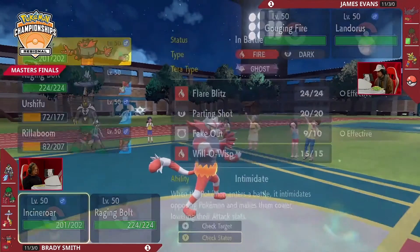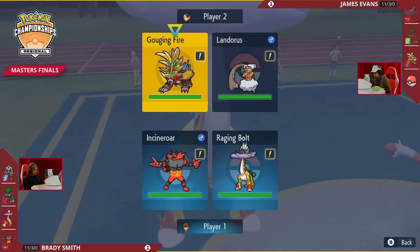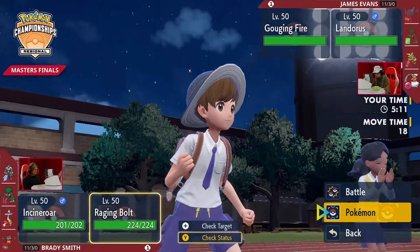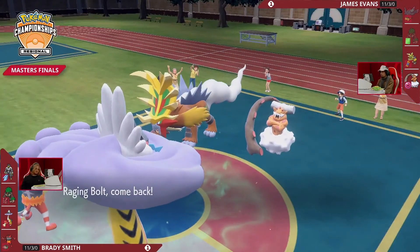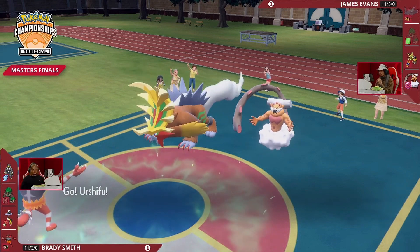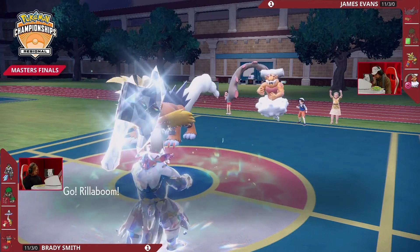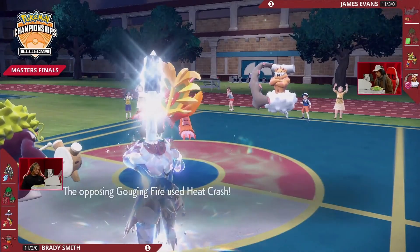It's Landorus-Incarnate and Gouging Fire left for James — two of the most important Pokémon. Gouging Fire has come so close so many times with multiple second-place finishes at regionals this season. Looking at Landorus and the ways it could pressure Raging Bolt — if left unchecked it can be an issue, but it's a Raging Bolt that cannot protect this turn. Raging Bolt swaps out, bringing Urshifu back onto the field. Having Terastallized, it can still take a lot of damage from Earth Power.